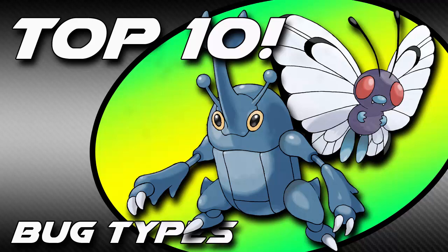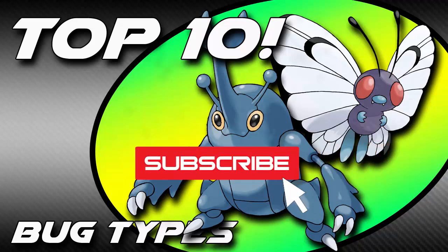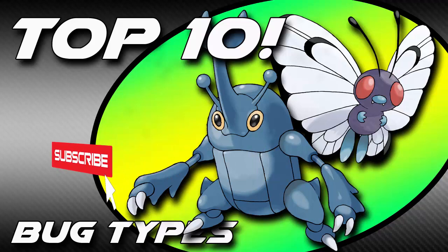Hey guys, what's up? Inazilla back again today with another video. Today's top 10, we're going to be talking about bug types. Bug types are generally considered quite weak, but that's really just a misunderstanding — while they were bad in the first few generations, they're not anymore. But before we get into the thick of it, make sure to subscribe to the channel. It helps you keep updated on my latest content and helps the channel grow. Win-win for all of us. Now let's get into it.